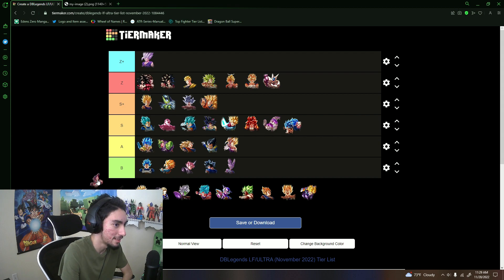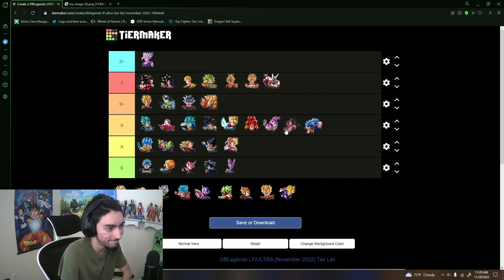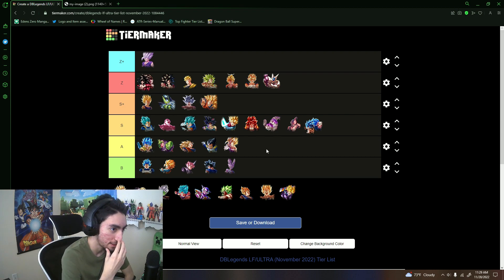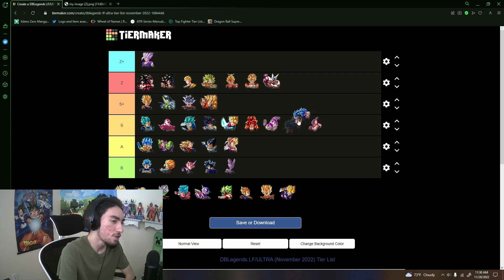Goku MJ — I used him in my last triple tag team video; he's just aged at this point, okay where I placed him. Kid Boo — he has situations where he can pop off with his insane vanish restoration, but his ultimate hits weak and if he gets touched it's bad. Regen and Powerful Opponent aren't great. Goku MJ and Kid Boo have been replaced on their teams many times at this point.